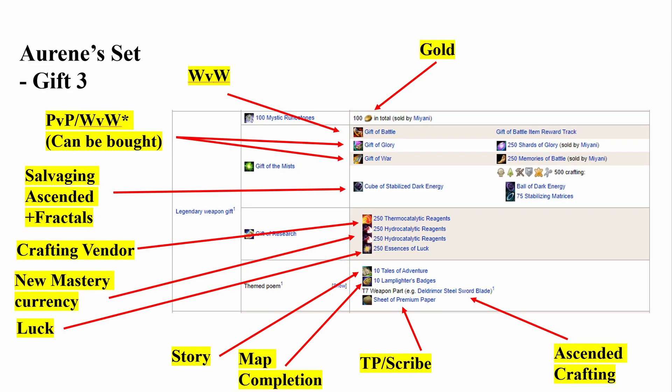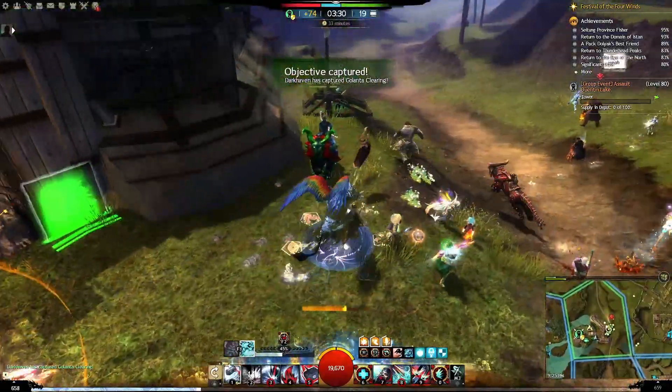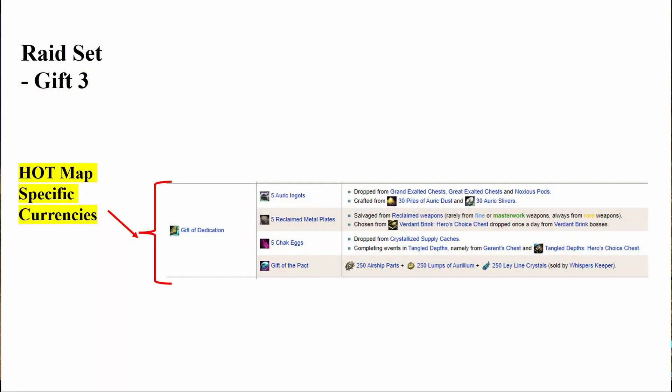The Gift of Research and the themed component have a consistent theme: it's a full stack. The Remote Catalytic Reagents are something you get from a crafting vendor, and the Hydro Catalytic Reagents are part of the new Mastery System. And finally, you have 250 Essences of Luck. The final item is going to be a combination of story, map completion, achievements, and Ascended crafting — the T7 weapon part is something you craft as part of the Ascended. Going back to the existing Raid set, there's the Gift of Dedication, which just boils down to Heart of Thorns map-specific currencies — you just play each of the maps in that expansion and you can get everything there.